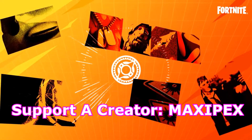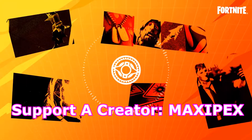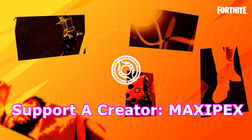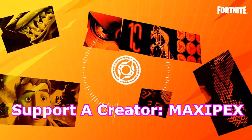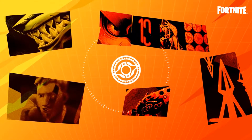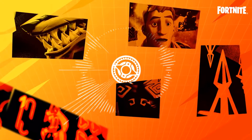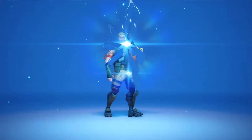Check out Agent Jonesy — he's got every single part of all the hunters on him that he brought to the Battle Royale island. That's the reason why we think he's going to be one of the skins in the Season Six battle pass. Think about supporting the creator maxipex once again, hit that like button!